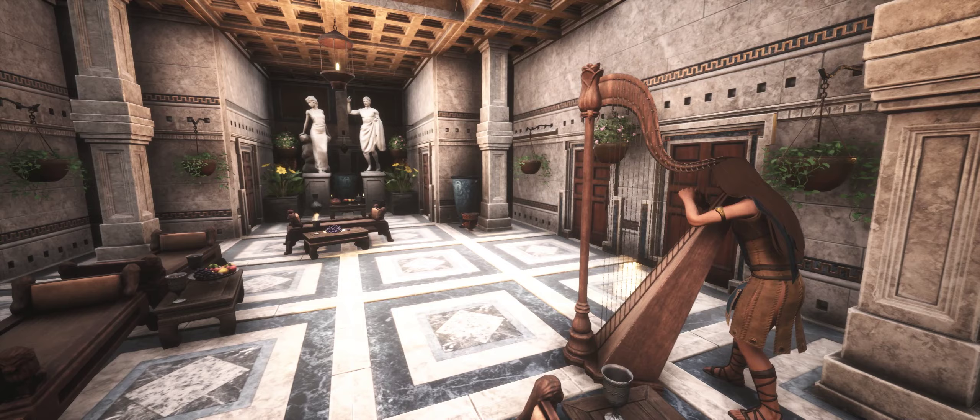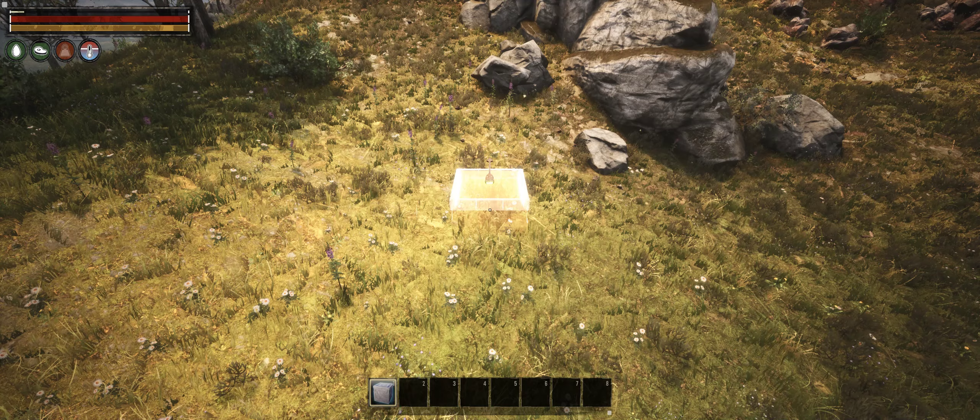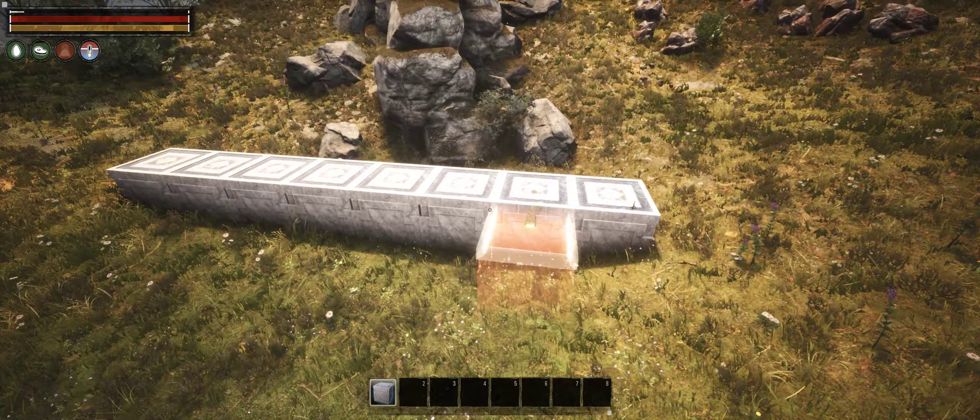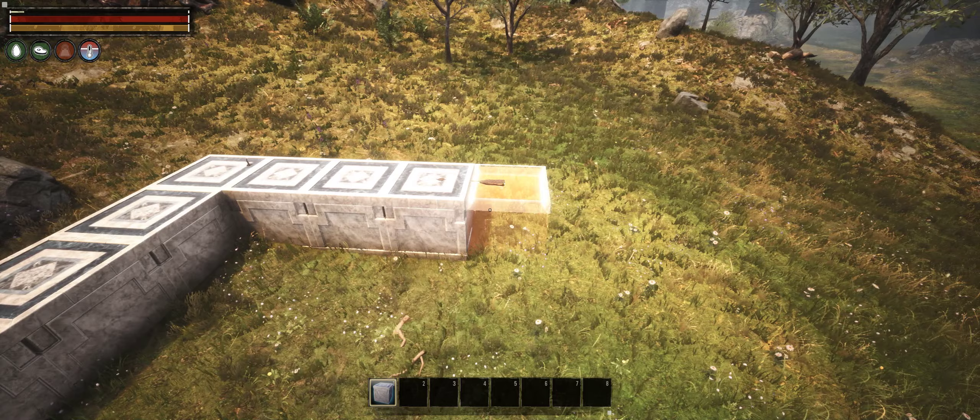This is a small, self-contained house, roughly based on the ancient Roman Domus. It contains all the basic crafting stations and some space to hang out with your friends. Let's start building. First I'm making an 8x8 square. The whole house will fit here, but some additional space will be required later to make a decorative facade.